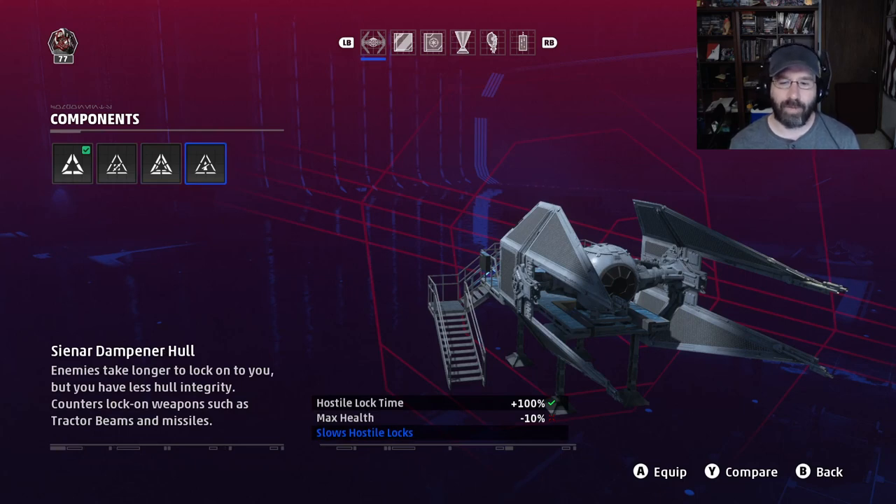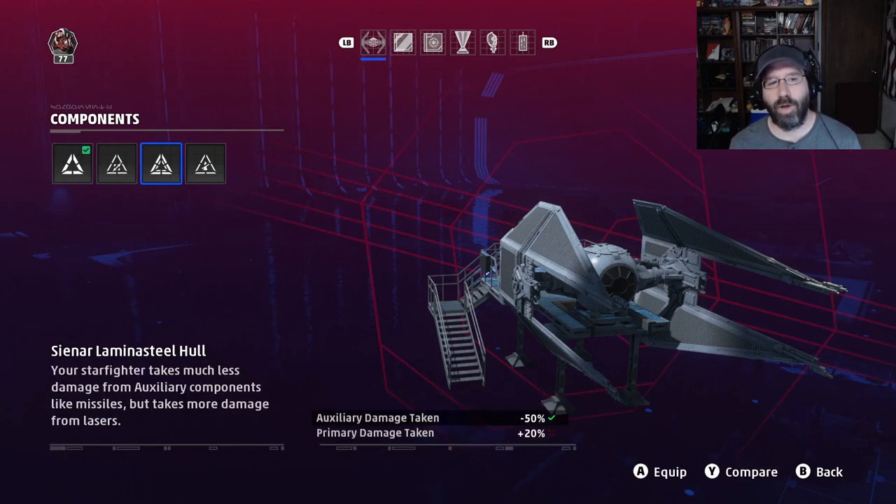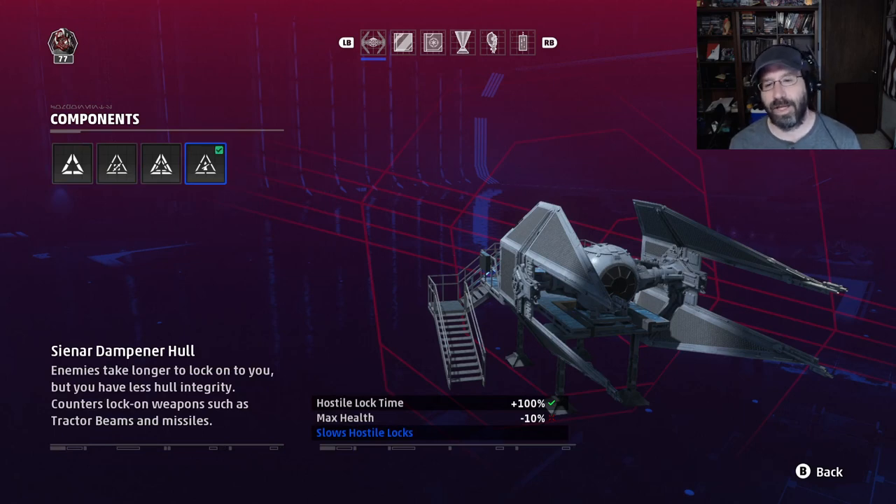The dampener hull is great. It doubles the time it takes for the enemy to lock missiles on you. Quick-fire missiles normally lock in 1.3 seconds — this boosts that to 2.6. Standard missiles from a TIE or X-Wing have a 2-second lock — this boosts it to 4. That's really effective at reducing missiles firing at you, and it's only a 10% health loss, which is manageable. I'd go with either the ferro-ceramic hull or, my go-to pick, the dampener hull.